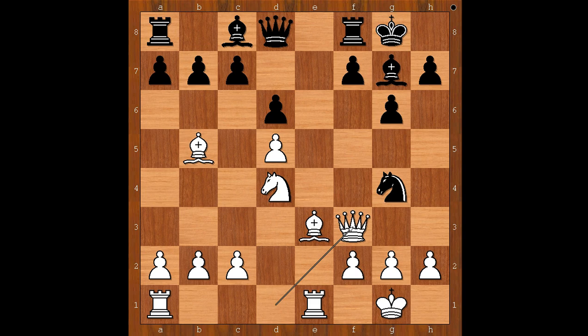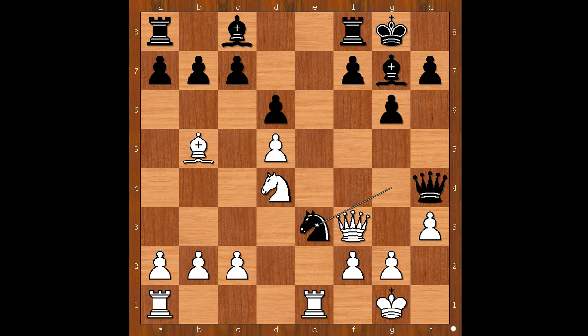Queen to f3. It was better to play c3 for more protection to the knight on d4. Queen to f3 leaves the white queen not well placed. Queen to h4, threatening queen takes pawn on h2 check. h3, knight takes on e3. White to move — how would you capture the knight? Pawn takes knight, or queen takes knight? You've got to take with the pawn.